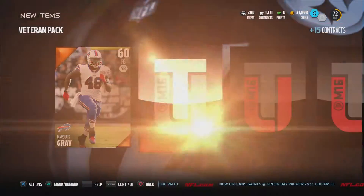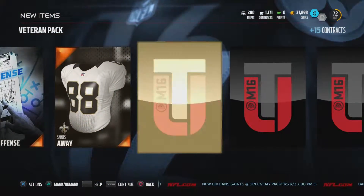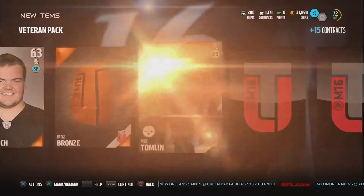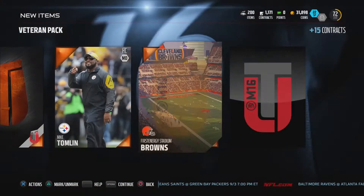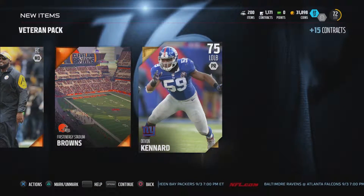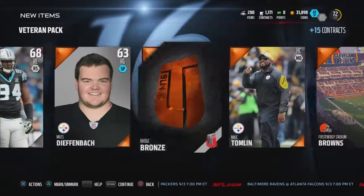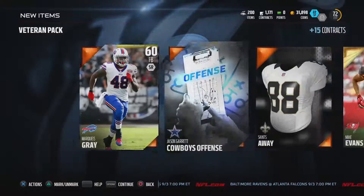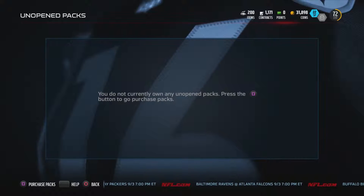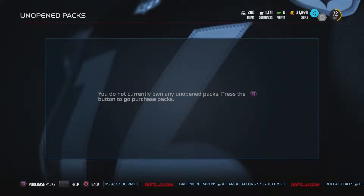This is going to be good, I'm feeling it. Mike Evans, 84 — I'll take that, I'm really stacked at wide receiver now. Bronze badge — would have hoped for a better one. Devon Kennard is definitely a step up at left outside linebacker. Really stacked at the wide receiver position, so I'm probably going to be selling some of those. And that's it for this pack opening video, guys.